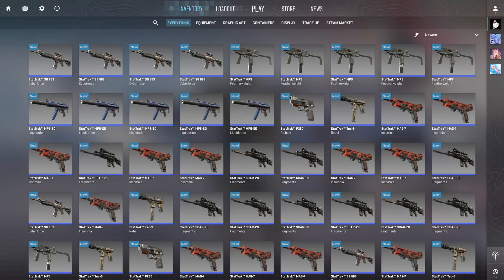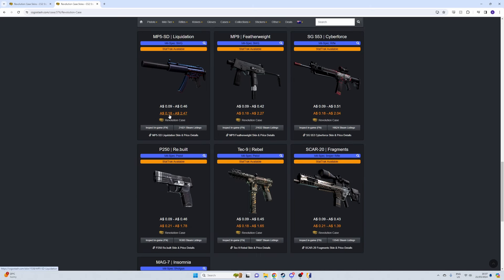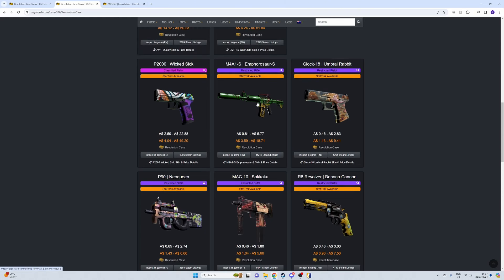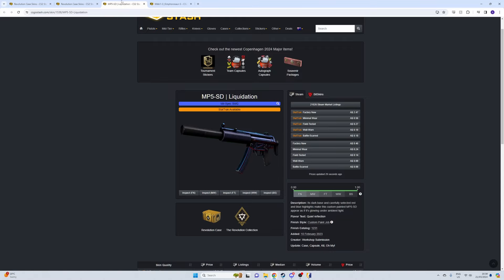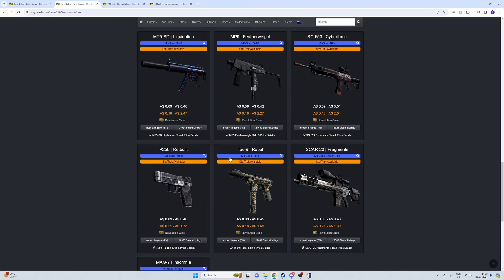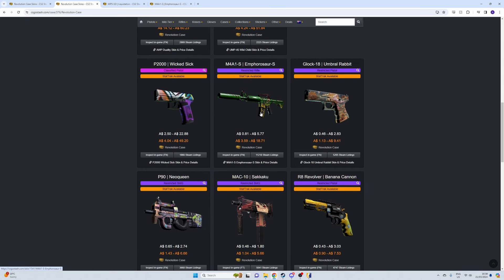We go to the Revolution case skins and we're looking at the stat track blues. We want to put a buy order for all the lowest price stat track blues — so 18 cents, 18 cents in Battle-Scarred. We are trying to pull the M4, so in Well-Worn this is a big money-maker at six dollars ten. We want to buy-order Battle-Scarred and Well-Worn blues, and then once we get those buy orders in, we go to a float calculator and put in the floats until it's saying you're gonna get a Well-Worn M4.